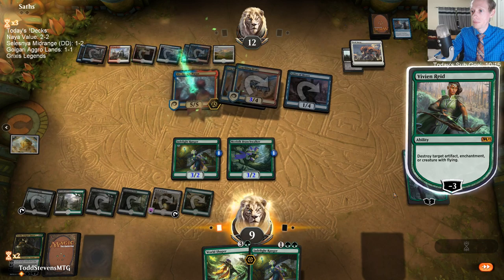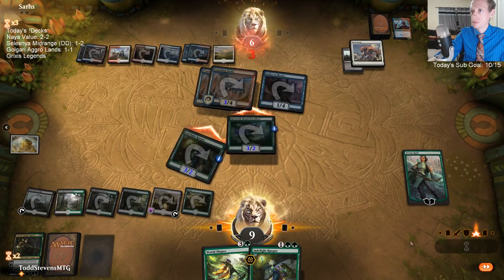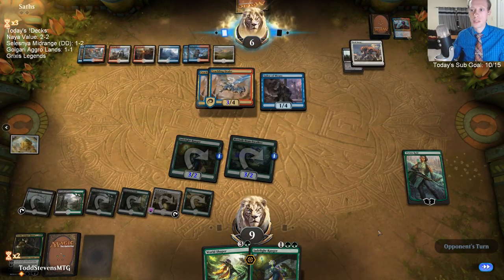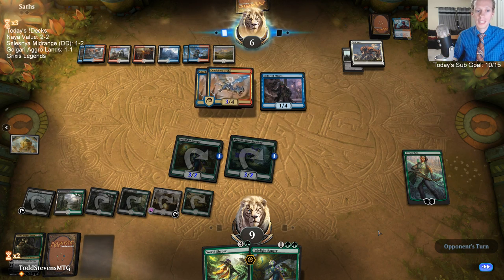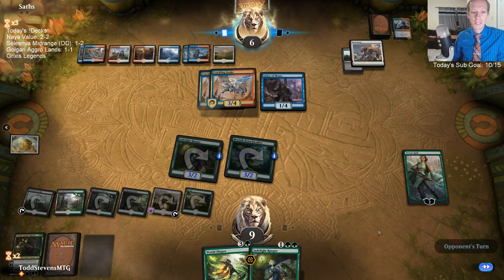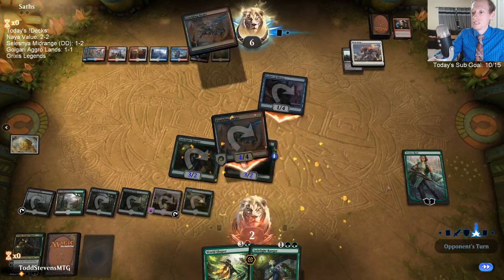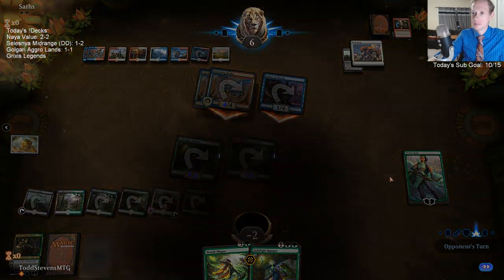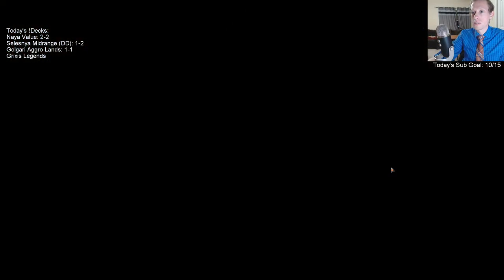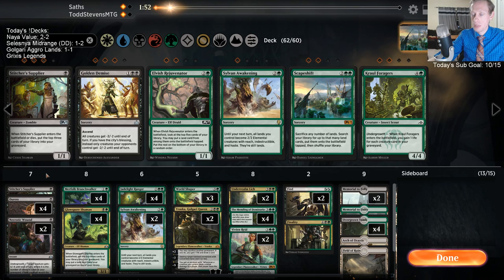We're struggling here. We're gonna put some pressure on the opponent — put them down to six where our two creatures could be lethal next turn potentially. I'm doing a little more losing today than yesterday. They drew really well — Crackling Drake was great for them.